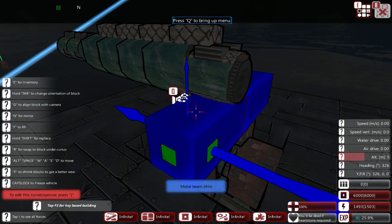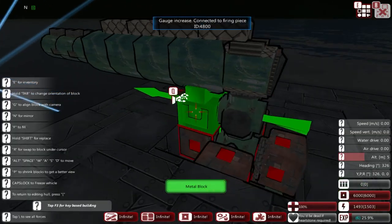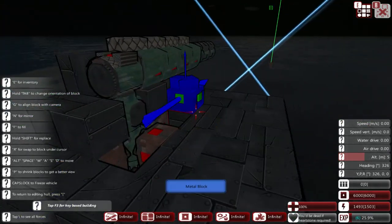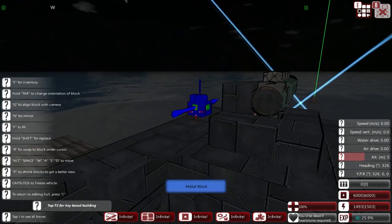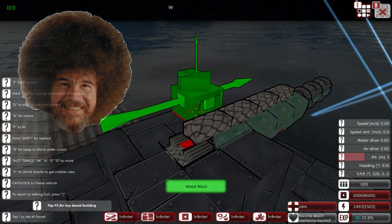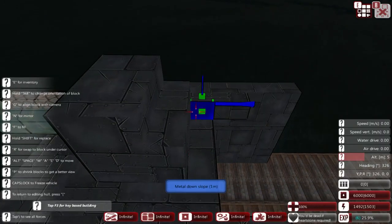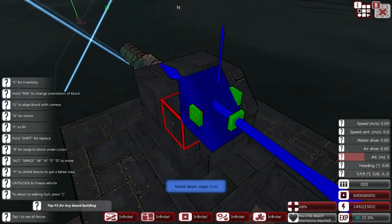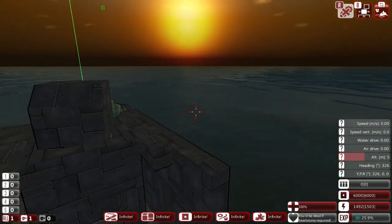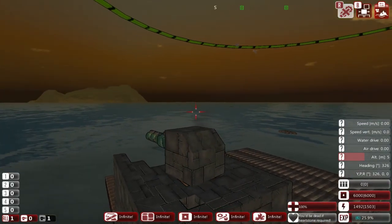So we have the turret now flush with the deck, and we want to go back and armor this turret up. Hit the right bracket key to edit the turret, and we're not going to make this all pretty and streamlined or anything like that - we're just going to make it nice and blocky. Just a happy little turret right here. And maybe some sloping on the back just to make it look a little bit nice. There we go. Now we have an armored turret, and because of the configuration I was talking about, it should still turn. Look at that. It is a little slow, but it still does turn.